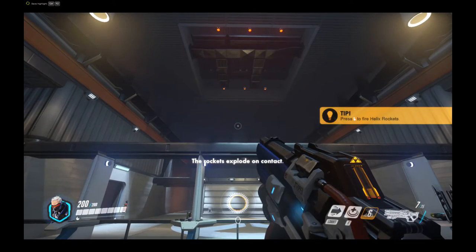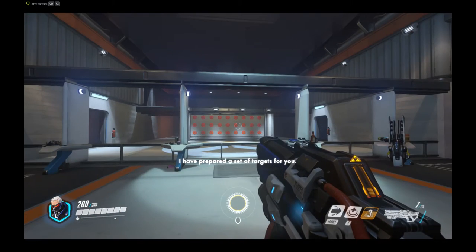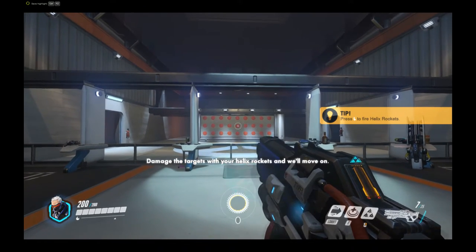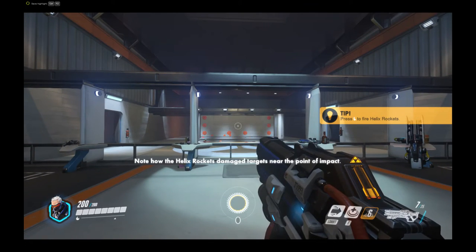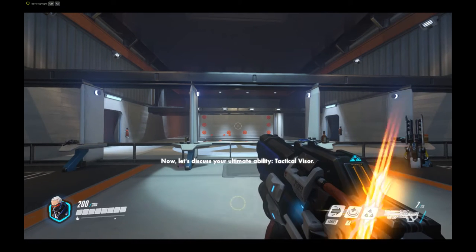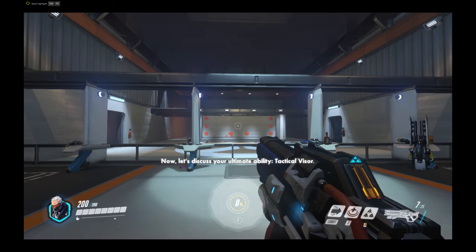Using helix rockets launches a volley of rockets in the direction you are aiming. The rockets explode on contact. I have prepared a set of targets for you. Damage the targets with your helix rockets and we will move on. Note how the helix rockets damage targets near the point of impact. Now, let's discuss your ultimate ability.